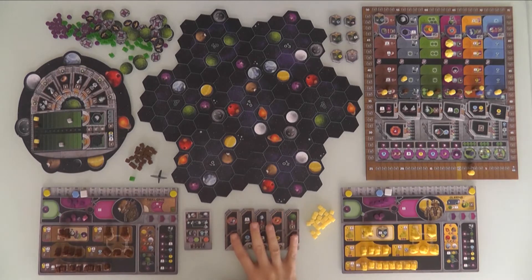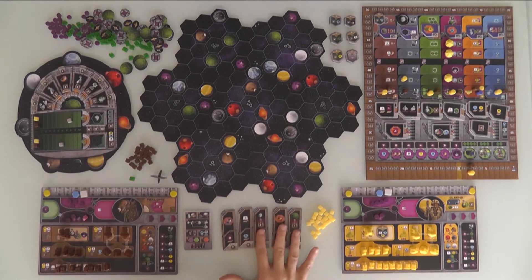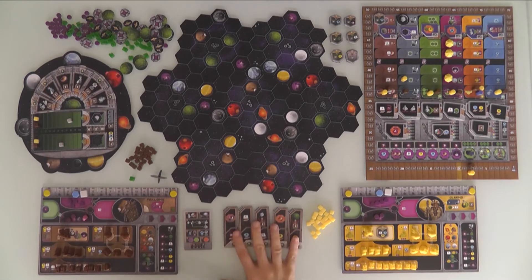Other setup stuff that has to happen at the beginning of the game: there are these little booster tiles. In a two-player game there are five of them, chosen randomly from ten total. These are the five that will be available to us. We'll come back to them in a second because there's more setup variability.